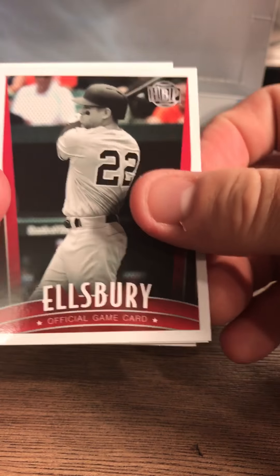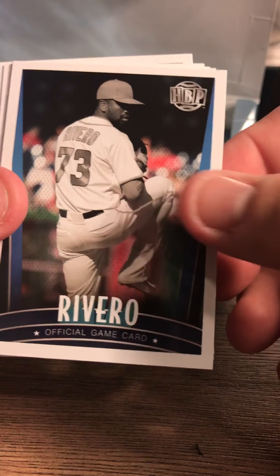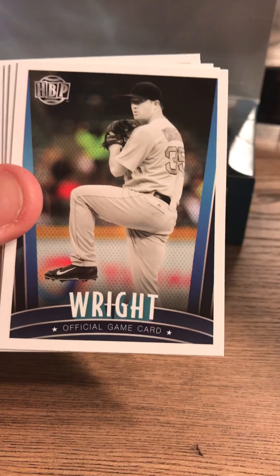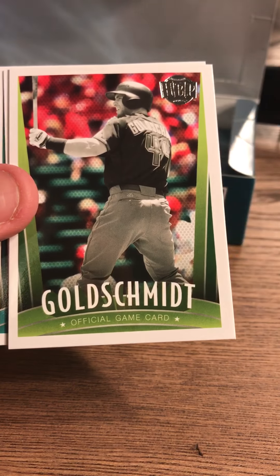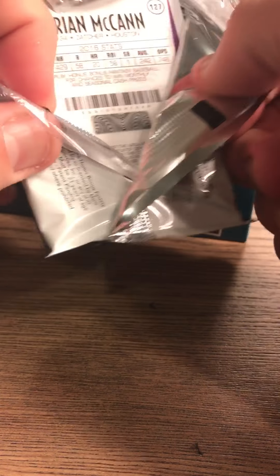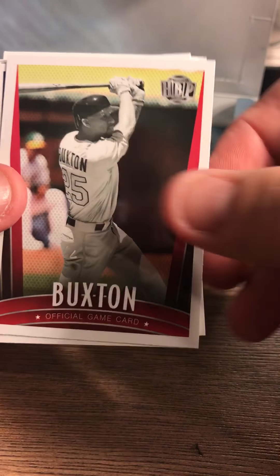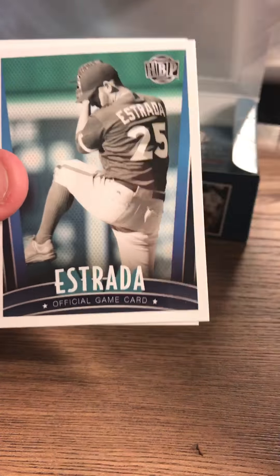I should go over the categories really quick. There are 12 statistical categories — Brian Dozier, Ellsbury in this pack. There are 12 statistical categories: 6 offensive and 6 pitching. They're your typical rotisserie fantasy league stats — batting average, home runs, RBIs, runs, stolen bases, and on-base plus slugging. For pitching: wins, saves, holds, strikeouts, WHIP, and ERA.